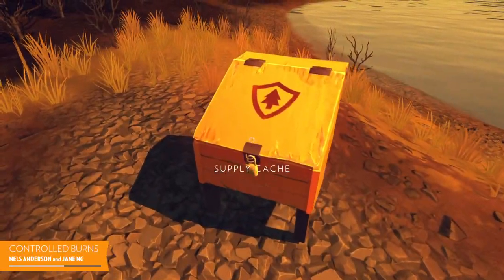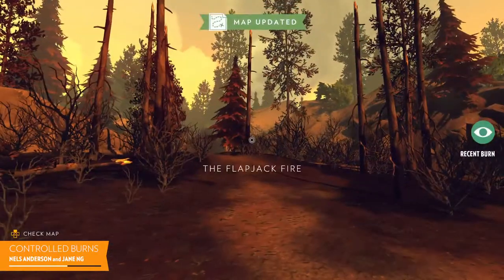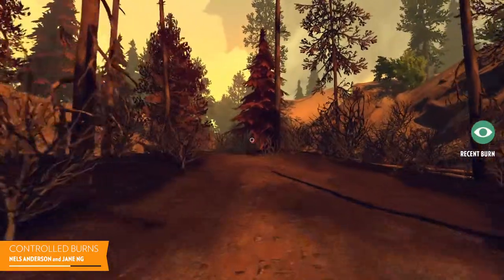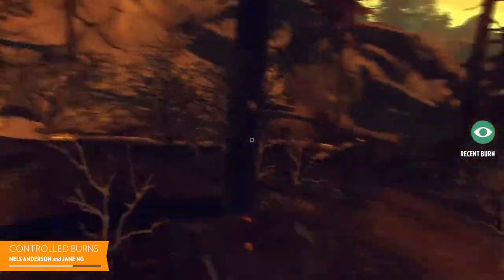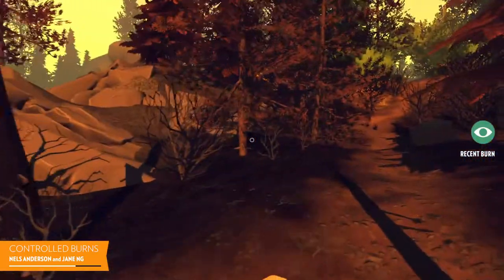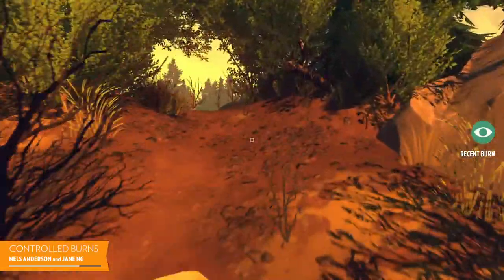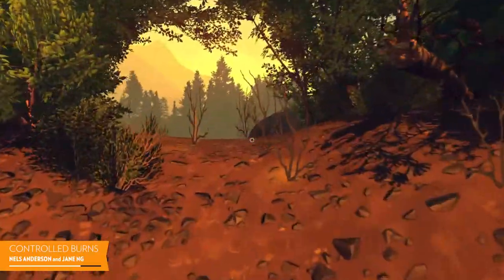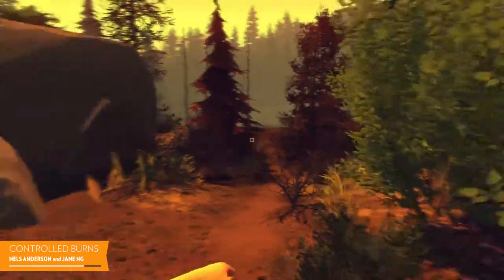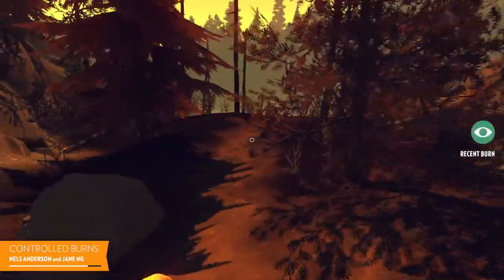As is often the case in the real world, fires are nothing if not unpredictable. In terms of technically how we achieve this, we have a pre-burn sector that is all lush and beautiful, full of trees that you cannot push through — so it works great as a gate. And after the controlled burn in the story, we swapped the whole area, including the ground and all the trees, with new artwork for the post-burn sector, which lets the player walk right through.